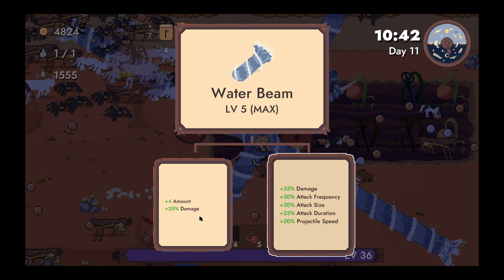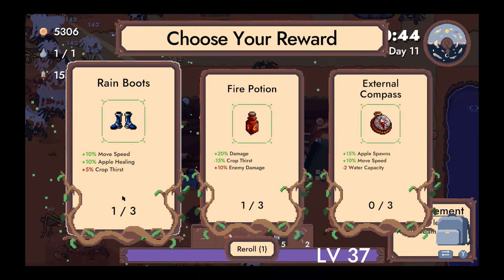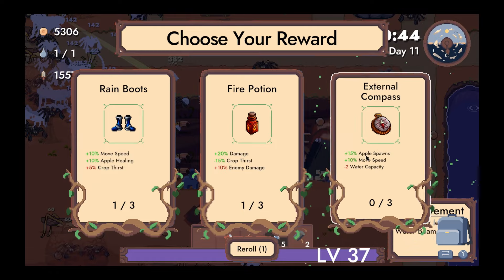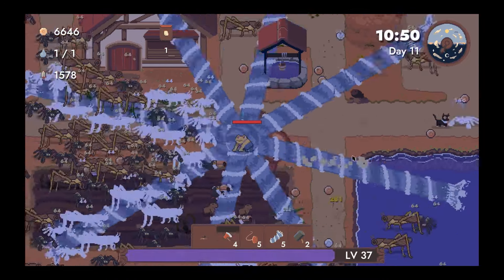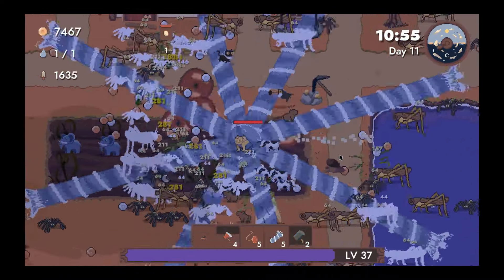Max water beam. This is interesting — double the beams, or a disturbing amount of stats. I think I want the eight beams — just full screen coverage. This is also damage, right? So the eternal compass, that's really good for us. The water beam's doing all right.